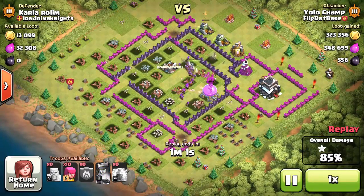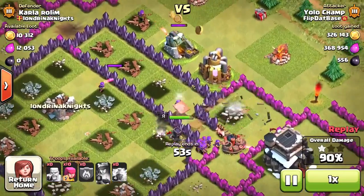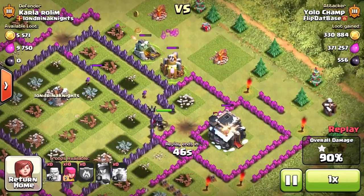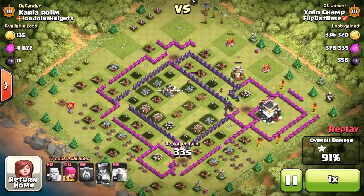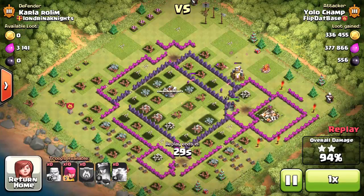I have about ten archers left and whatever is on the map. I activated my archer queen's super ability and oh my god, we're gonna get a three-star on this base. I see what the base owner was trying to do — they put those giant bombs next to the town hall so troops going for the town hall would die, ending the raid. Not in my case — I always go for the loot before I go for the town hall, that's what farming is all about.